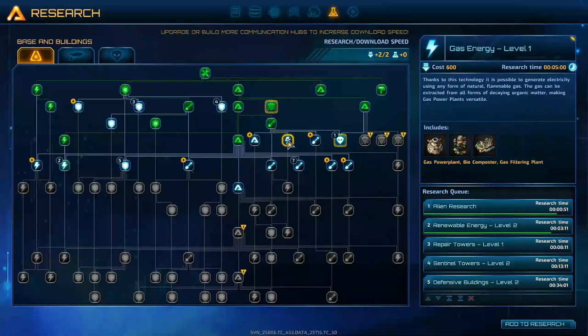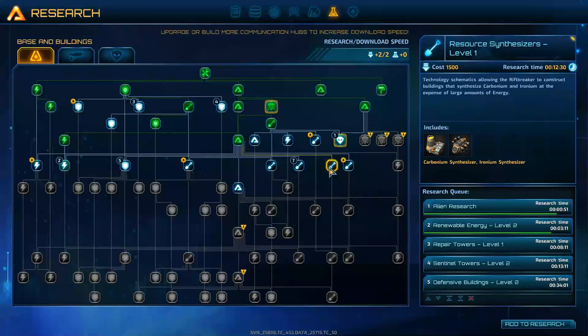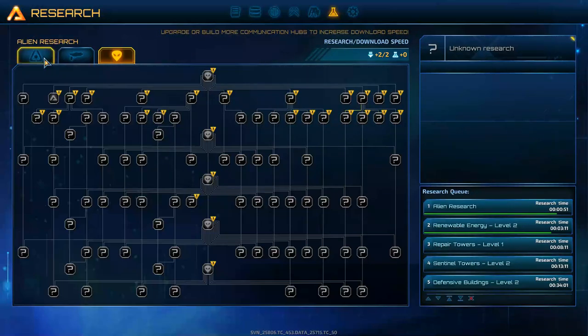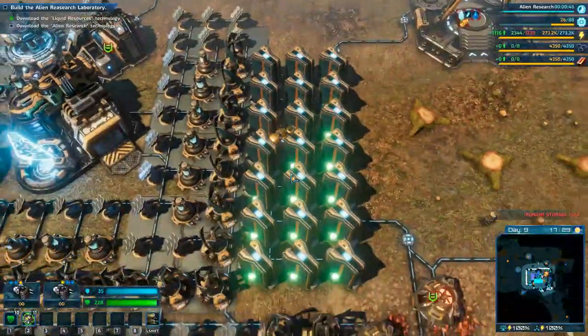We can go ahead and add that to the research queue now. What do we got here - rift magnetic stabilizer, necessary to open the long-range portal in the rift station. The stabilizer negates irregularities in the electromagnetic field with the use of the nuclear anti-gravity mode. Gas energy, resource synthesizers - I didn't even know these were a thing. Carbonium and ironium synthesizers, so you can create your own - that's fairly interesting.